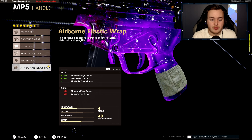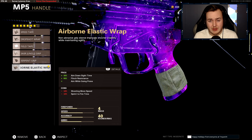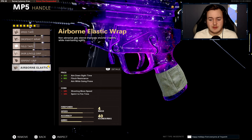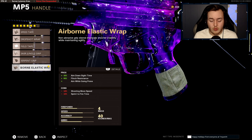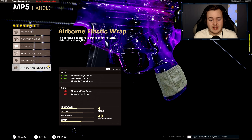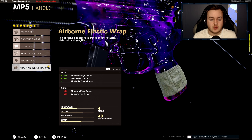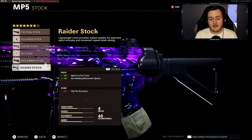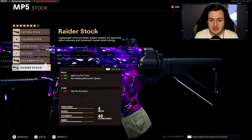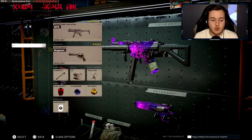The next attachment is the Airborne Elastic Wrap. This helps with 30% more aim-down-sight speed, 90% more flinch resistance, and you can drop shot while aiming down sights. It's a great attachment — you aim down sights faster, you get effective flinch resistance like a toughness perk, and you can drop shot. Finally, the Raider Stock helps with sprint-to-fire speed and 10% aim-walking movement speed, so you move faster while aiming down sights.